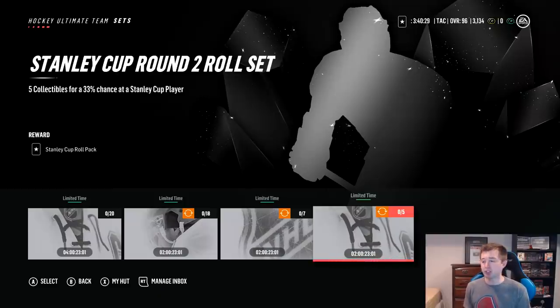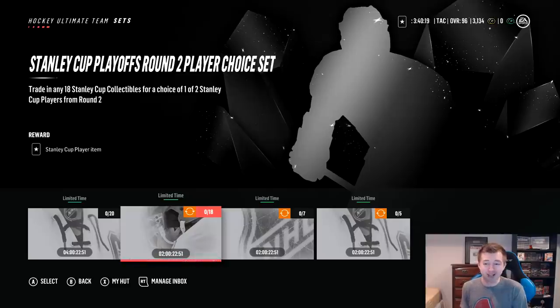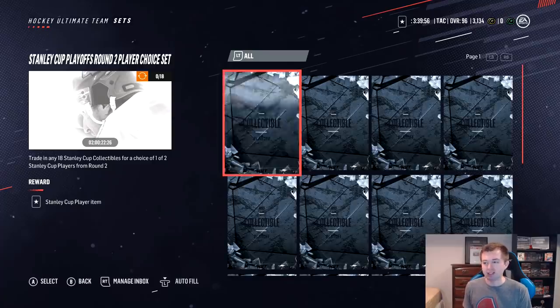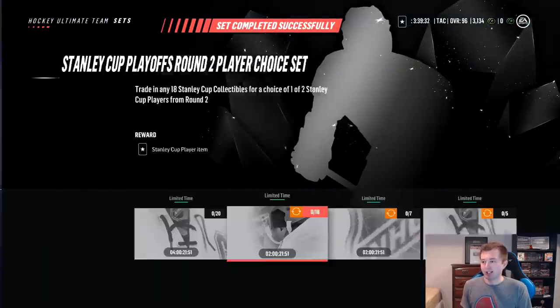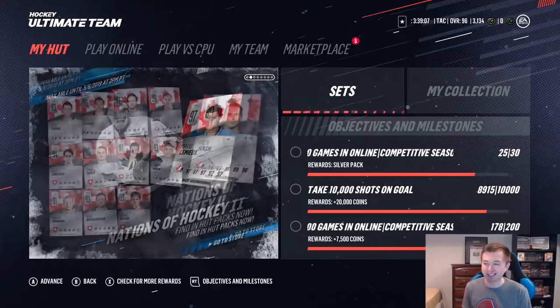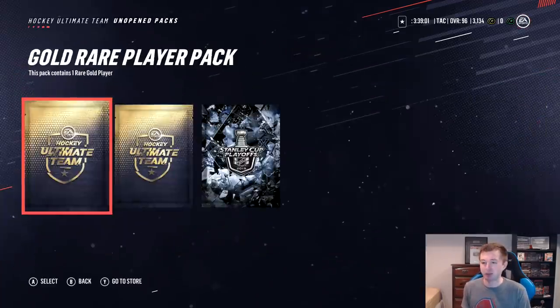So for the Stanley Cup sets, my original plan was just to do as many of the 33% rerolls as we could — I think it'd be like two or three — but we actually have 19 collectibles. So we have enough to do the round two player set, which guarantees a Stanley Cup card, and it could be a 99. Obviously we want someone that's already mid-90s and hopefully going to win their series. Carolina would honestly be ideal since they already won. We get to choose one of two. We do get a guaranteed one there. If he could show up for us in one of these gold rare rerolls — Lemieux in packs — that'd be insane. We already got him — he's fast, I like him, just not the time we're looking for him.